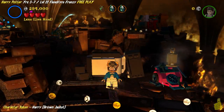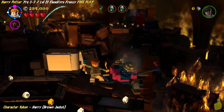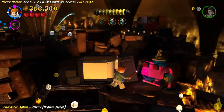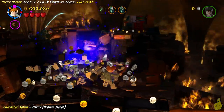Fly over on the broomstick to the bottom right-hand corner. You should find another little column or platform you can jump onto. This one actually has an item that needs repair. Switch to Arthur Weasley, who has a wrench that can get it done for us.